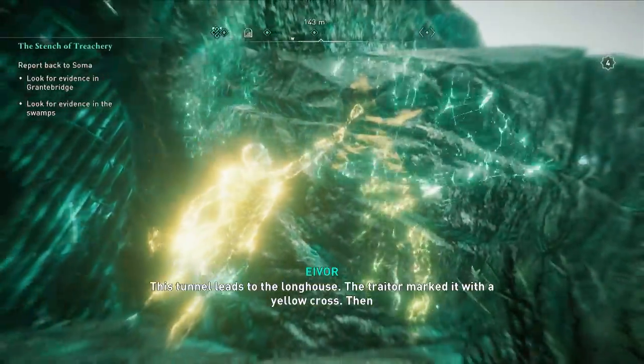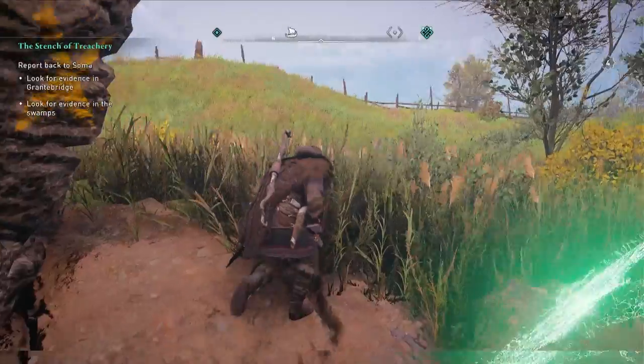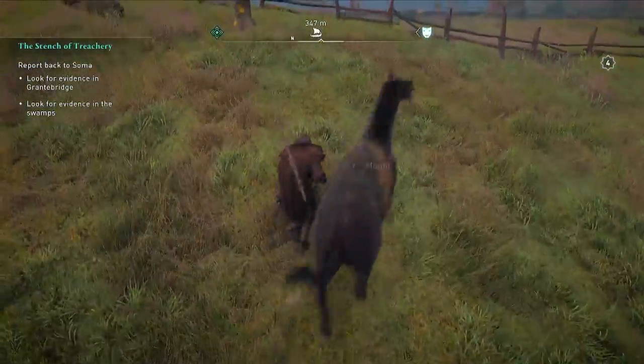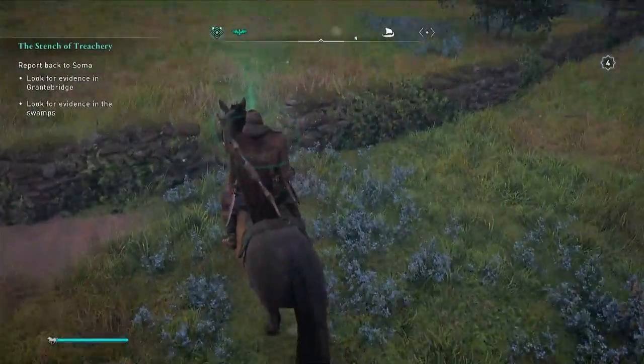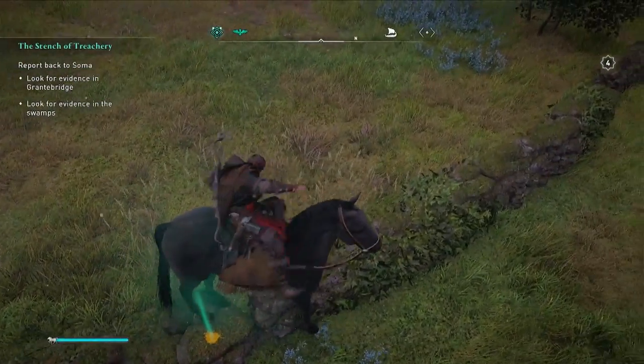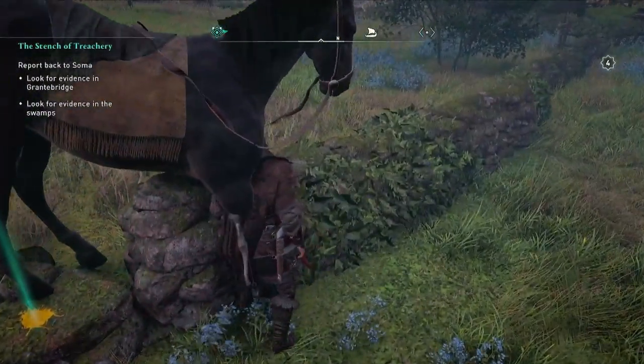On this quest we have three main suspects: Soma's inner circle - Leif, Brina, and Galen. At the moment we're following that main clue, the yellow paint, which had been stolen from Leif the ship master.